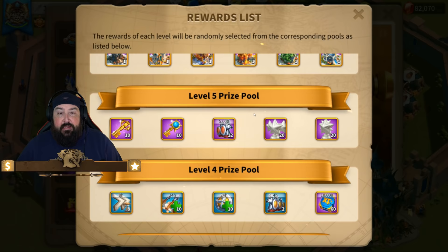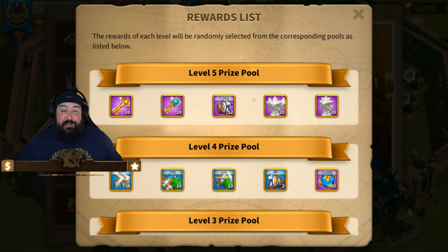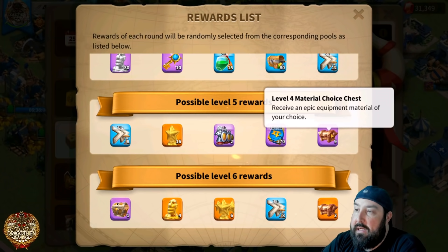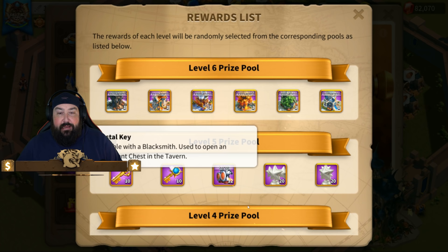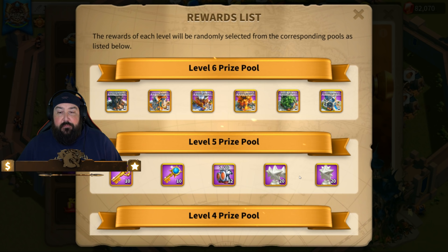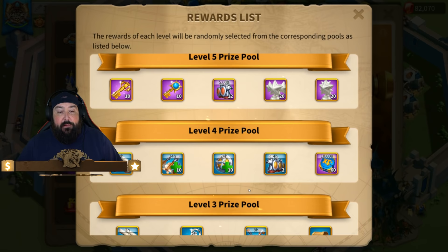Level five prize pool was a huge disappointment for me. I thought for sure we were going to be getting some gold materials, or at least some epic materials — come on, something! There are no epic materials in this entire list at all. In the old version, this wasn't even the top prize pool — it was the fifth tier. Purple stars should not be level five rewards, I'm sorry. Gold keys at level five? Those were level three or four on last year's model.